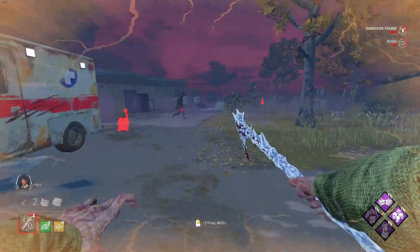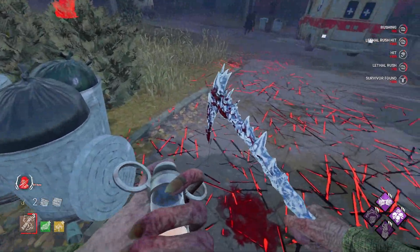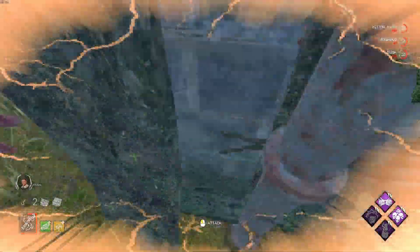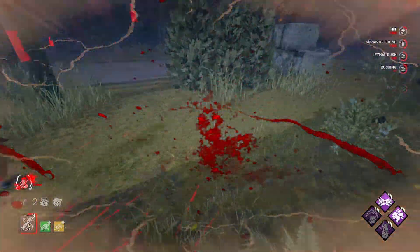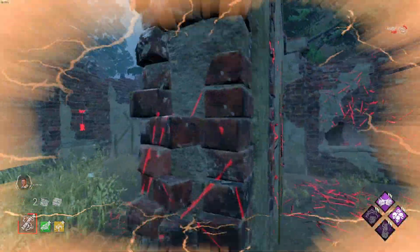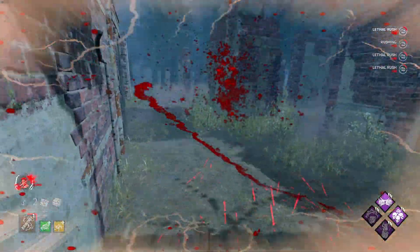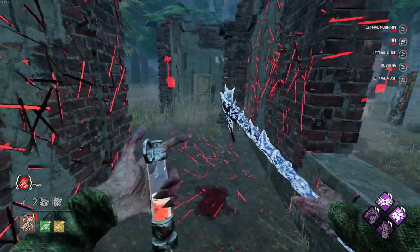The next technique we're going to briefly go over but use throughout the entirety of the video is called shoulder flicking. This technique is extremely important to ensure that you do not get spun out of power. In order to shoulder flick, while you're rushing at a survivor, wait until the very last second as you're colliding with them and flick in the direction they last moved in, like I do in this clip right here. This secures a hit every single time.